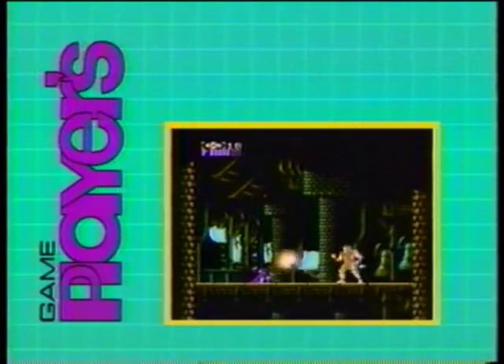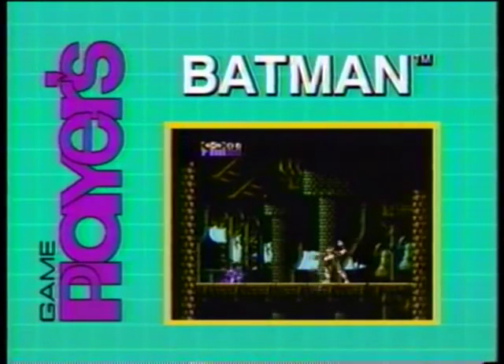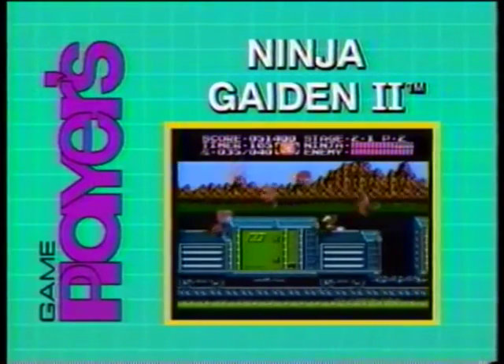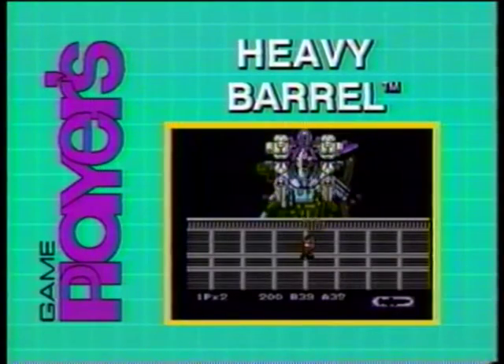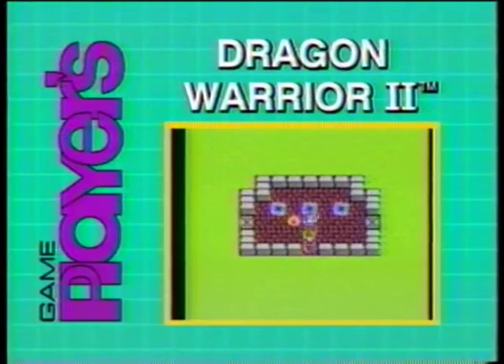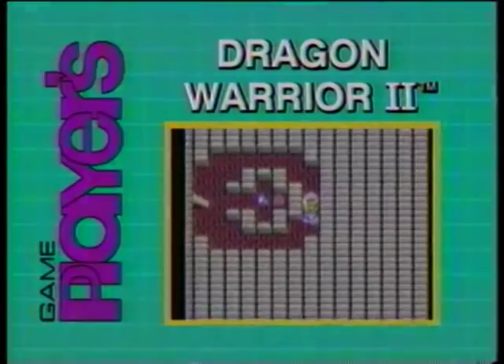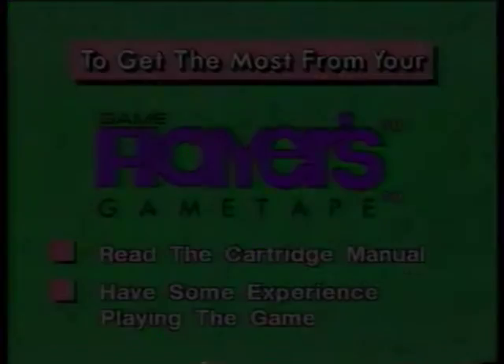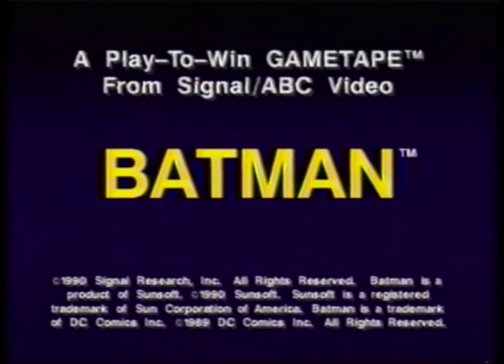On this game tape, you'll rescue Gotham City as Batman, use stealth and skill in Ninja Gaiden 2, bring out the big guns with Heavy Barrel, and stake your claim as Dragon Warrior 2. This Game Player Strategy Tape is full of hints, tips, and playing strategies. To get the most from this tape, we suggest you first read the manual that comes with the cartridge and also have some experience playing the game. Good luck from the editors and game players at Game Players Magazine.